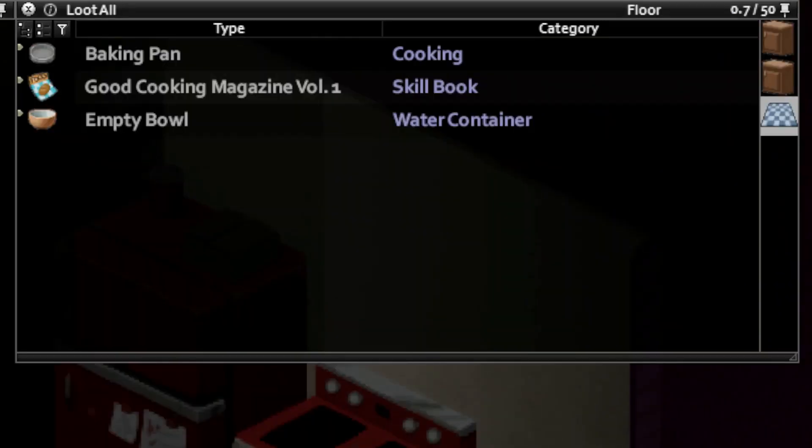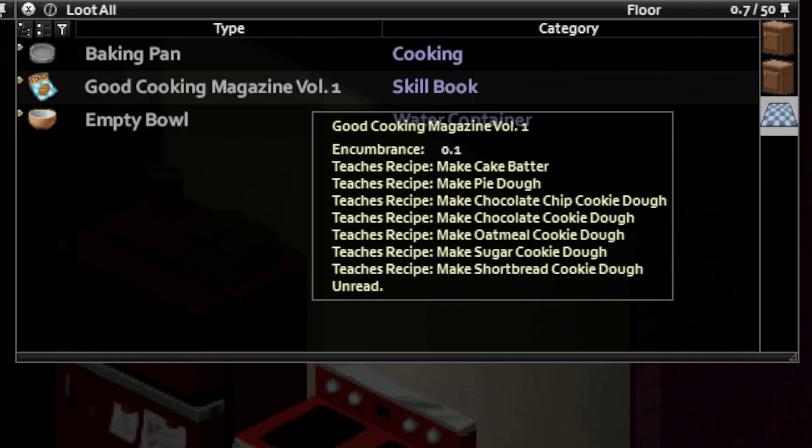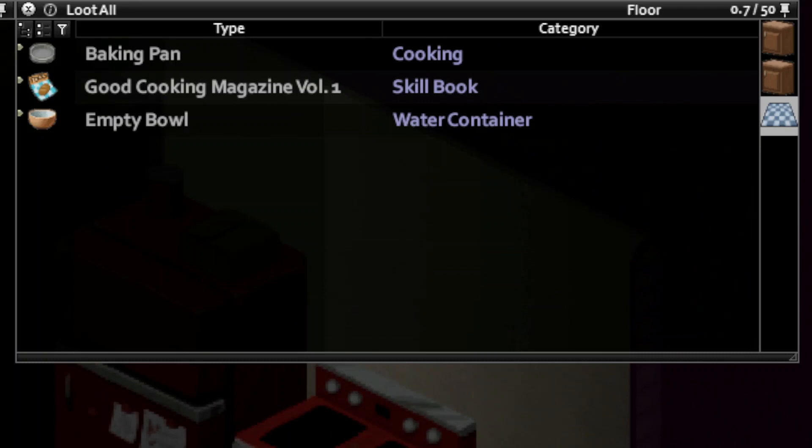First, you're gonna need to find this magazine right here and read it, because it allows you to make the cake batter. Either that, or you can have the occupation of chef and you'll already know how to make it. So those are your two options.